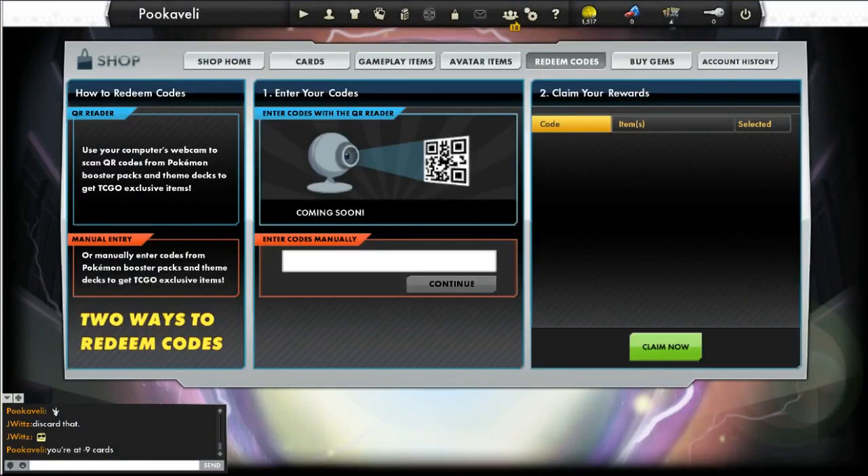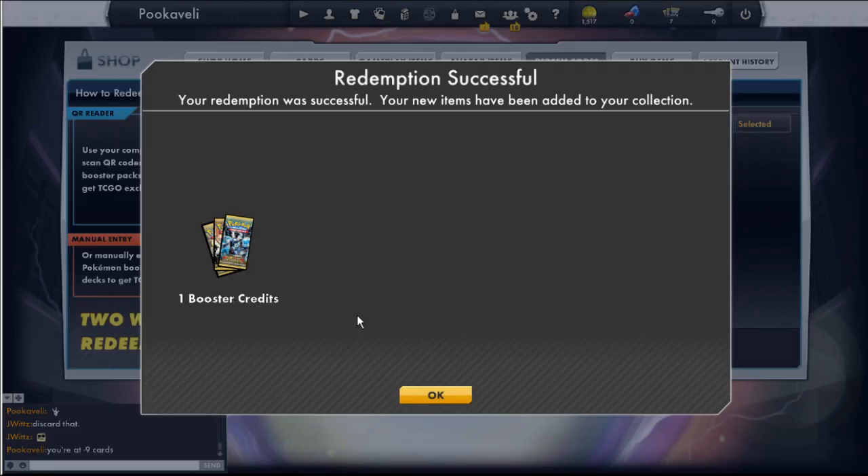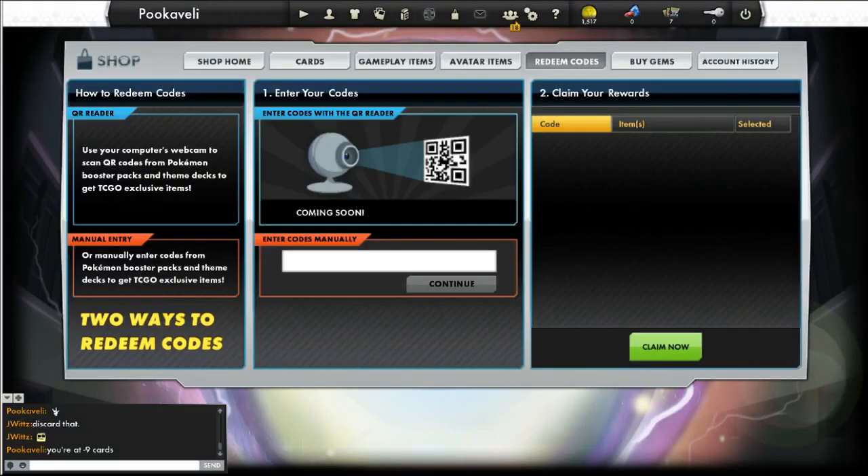So you can imagine once you get a bunch of these packs, it gets really time consuming. Unfortunately, there's just no better way to do it right now. I'm going to go ahead and enter codes — copy and paste from my text document, hit continue, claim now. I sat here for probably 20 minutes entering in 100 codes and it really, really is tedious.